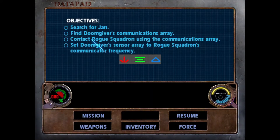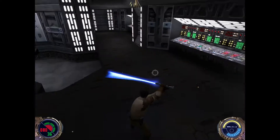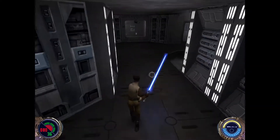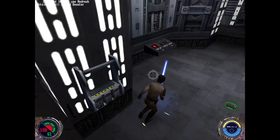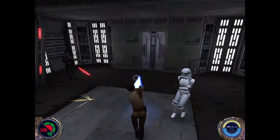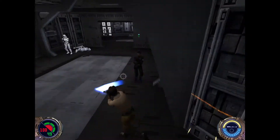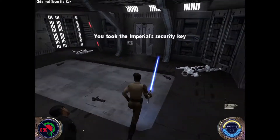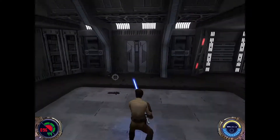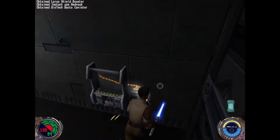My objectives: search for Jan, find Doom Giver's communications array, contact Rogue Squadron, set Doom Giver's sensor array to Rogue Squadron's communicator frequency. It's a mouthful of objectives. There's a jumping sequence coming up which, if you saw the Cairn Reactor video, well — I wasn't very good at jumping.